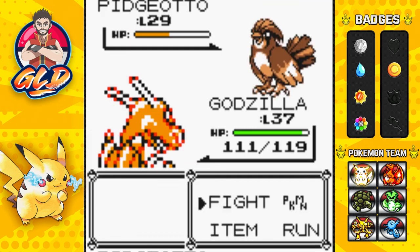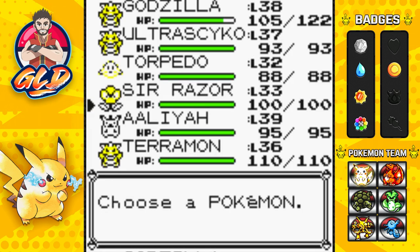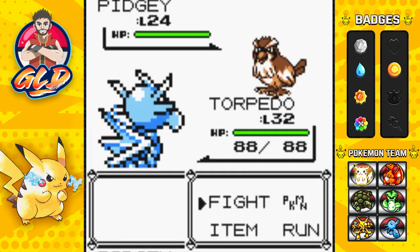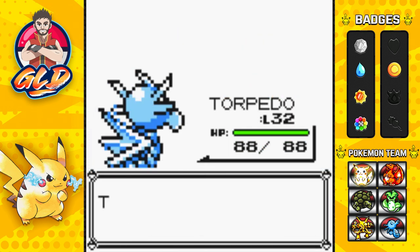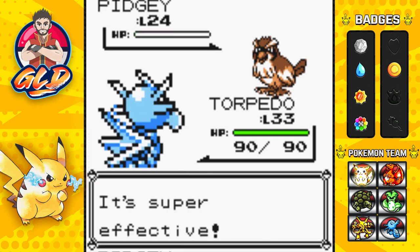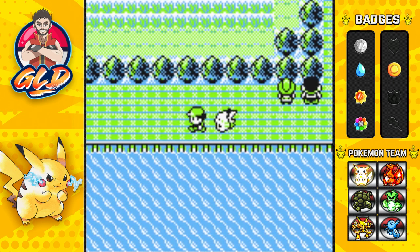I don't know if we're gonna be growing quite a few levels here and there, but Godzilla kind of grew a level. Nothing else happened offscreen — it's just that we caught the Pokemon we needed. Some of these Pokemon are ones I've used in past walkthroughs, and I cannot wait to start using them.